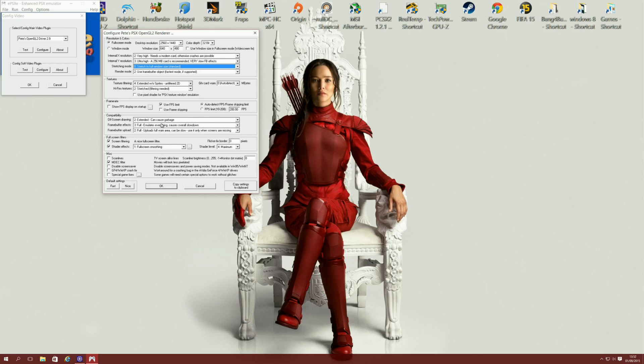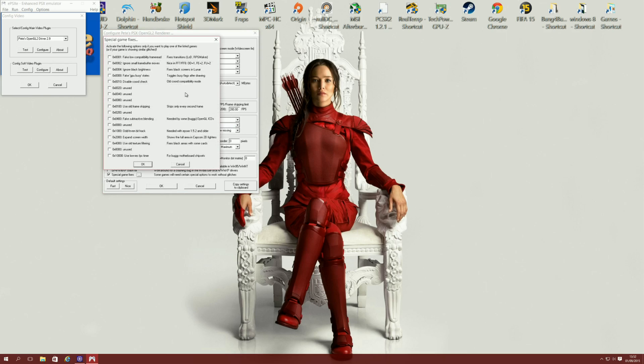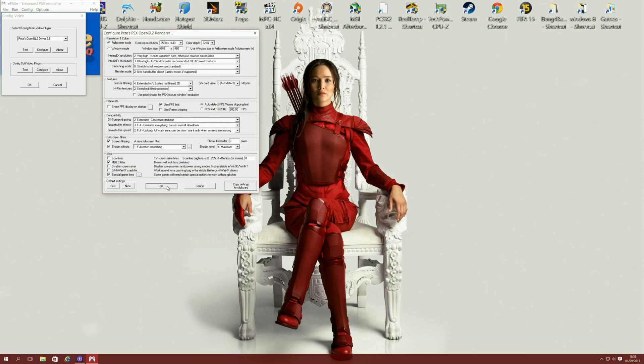These settings are to your liking; I pretty much max everything out because I have a more than capable PC. One interesting setting is MDEC filter — this makes movie clips in games look a lot less pixelated. Another one is special game fixes; there's a list of games that have individual fixes, so enable them if you're going to play any of the games on that list. In this demonstration I'm playing Final Fantasy 7, and they do have a fix for that, so I'm going to enable it to make Final Fantasy 7 run even better.